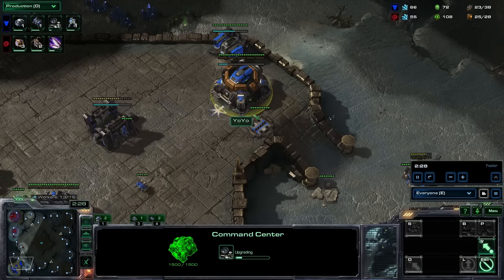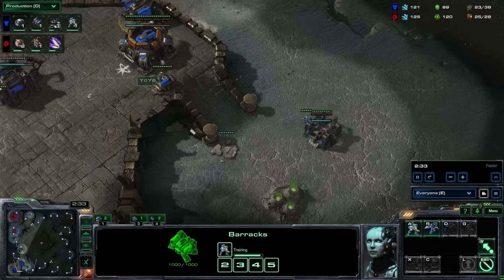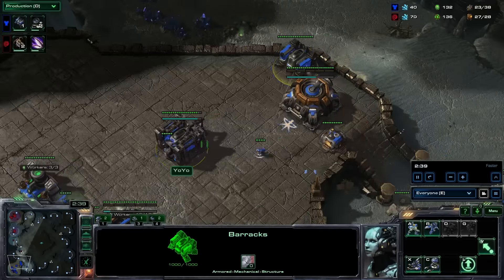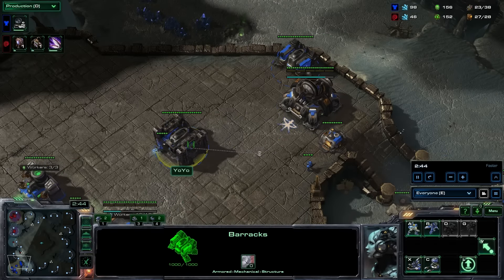It's like when people did this weird Command Center wall-in and Kat started making hatches in their natural and spreading creep the opposite way - it will just straight-up win you the game every time. But if your opponent does not do that opening, I think you will still have an advantage most of the time.